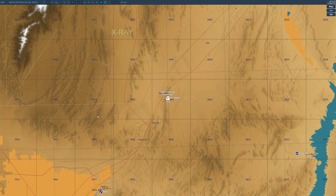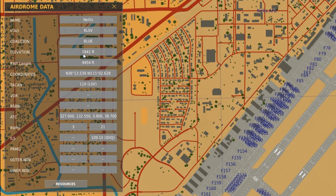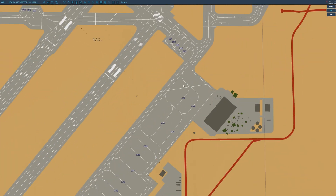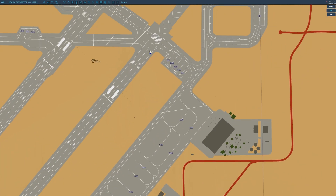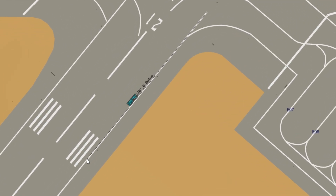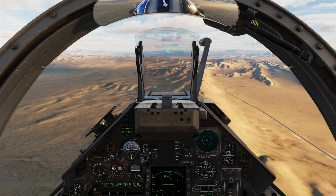We're going to click F10 and go to Nellis to grab a few things. We're going to grab the elevation, which is 1,841 feet — not meters. We're going to grab the coordinates, which are north and west. Just know if you're planning on Caucasus, for example, it will be east. TACAN is going to be 12 X-ray. We're landing at Runway 21, so we need an ILS of 109.10. We're landing heading north on Runway 21, so we grab the runway heading using the ruler — 220 degrees.